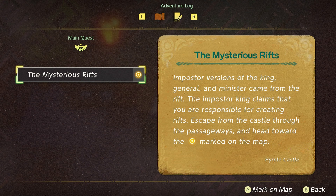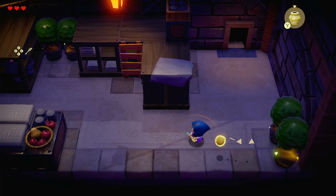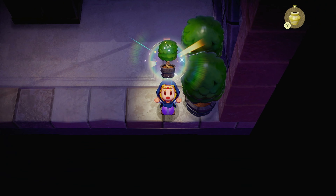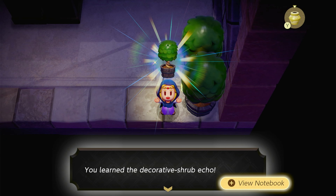Here, princess, take this with you. You got a log given to you by Impa — there's a folded map inside. Now we get a sense of scale for the game as well as a quest marker, which is interestingly similar to the quest markers used in Breath of the Wild and Tears of the Kingdom. Make your way to the house marked with the marker, tell them that Impa sent you — they'll surely help you. Escape from the castle through the passageways and head towards the marker. Spin!